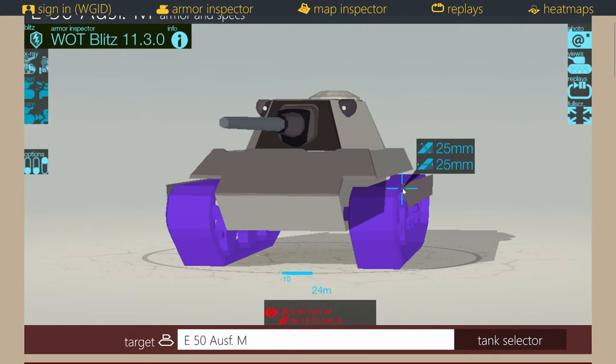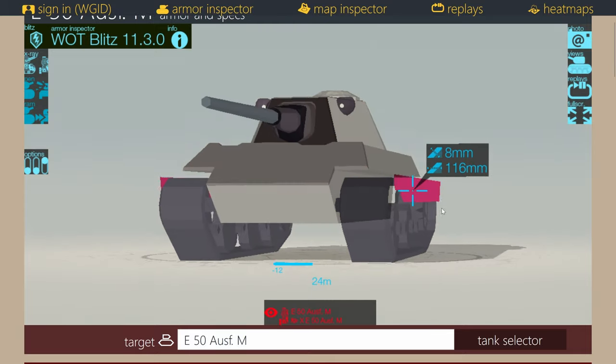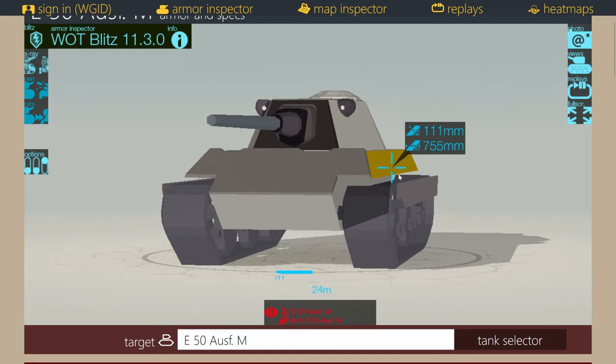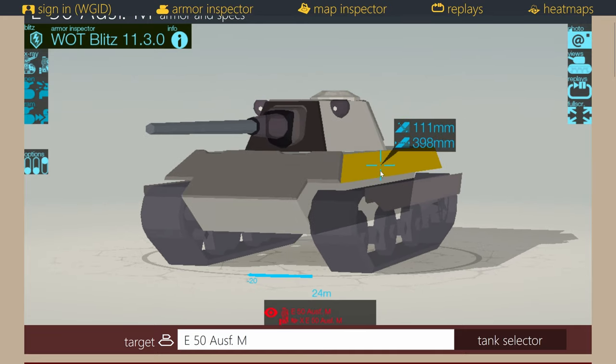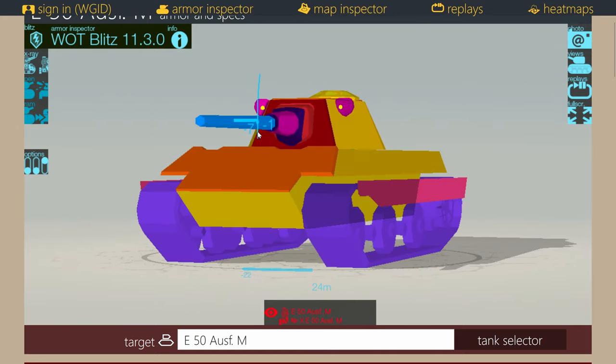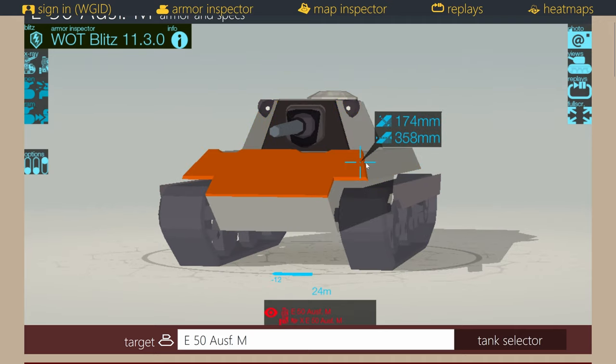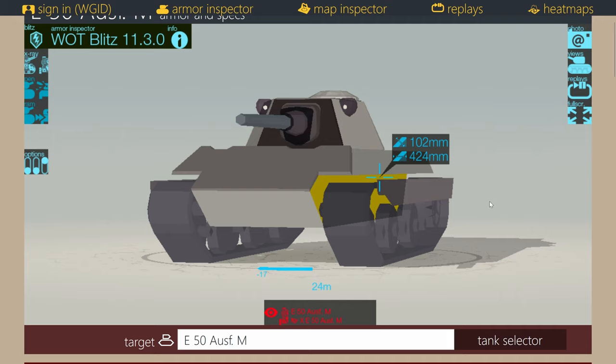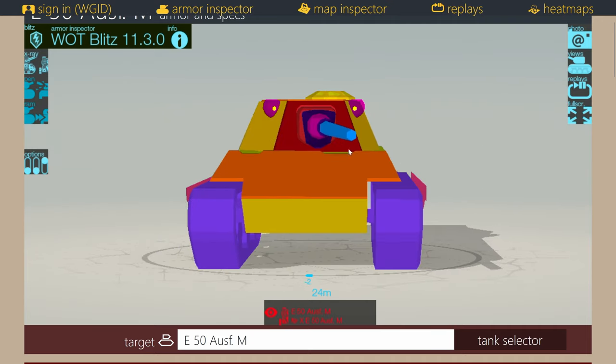Side scraping is something this vehicle can do quite reasonably well. It has side skirts which add a little bit of extra armor. The upper plate at extreme angle gives you 900mm, and it still goes to 300mm and even 400mm at varying angles. So this vehicle can side scrape off plates very well. You'll want to watch out for the side of the turret — that's going to be the weakest part when side scraping. High penetration HEAT rounds or tank destroyers can go through the front plate, but generally the vehicle sides are very strong.